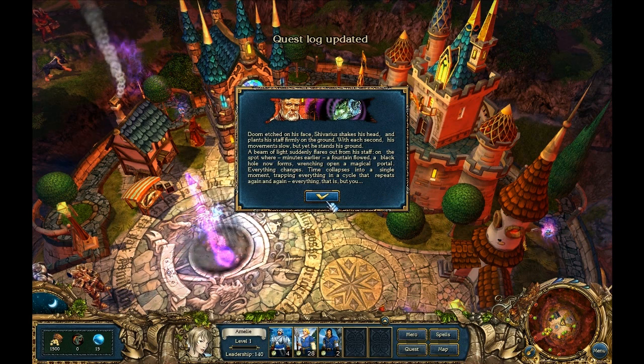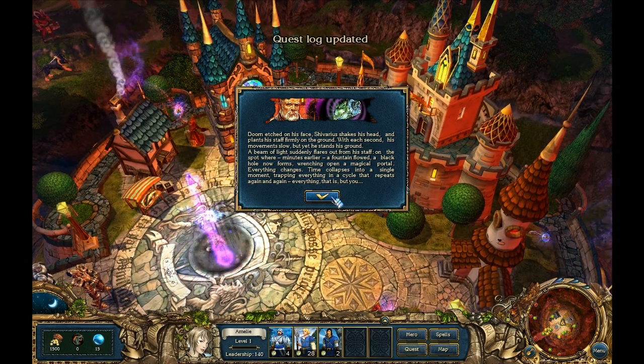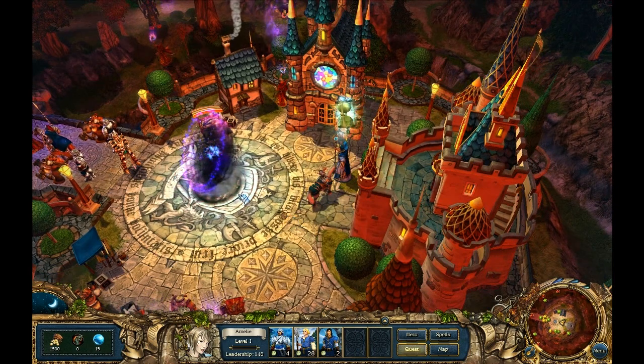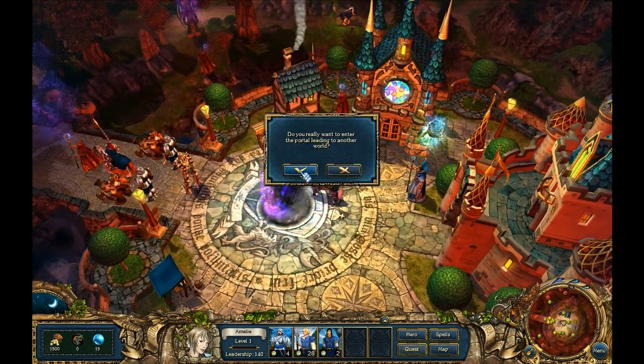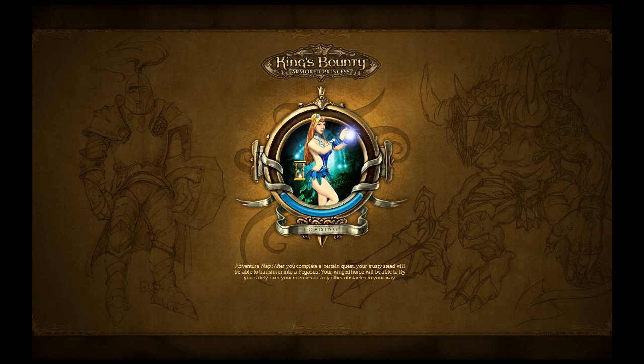The cutscene plays: Chavarius shakes his head and plants his staff firmly on the ground. With each second his movements slow, but he stands his ground. A beam of light flares out from his staff. The presenter says it looks great, then confirms they want to enter the portal and leave the land of Indoria.